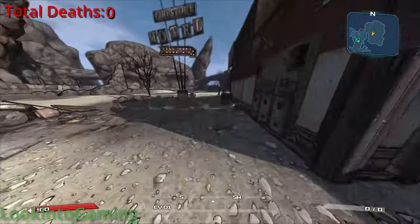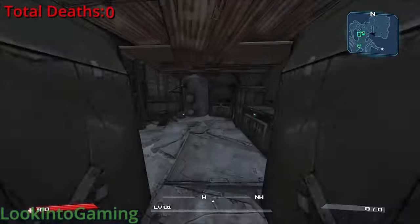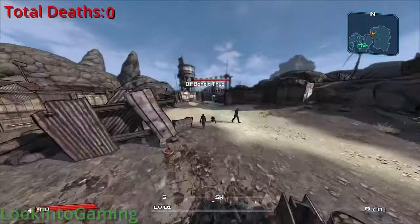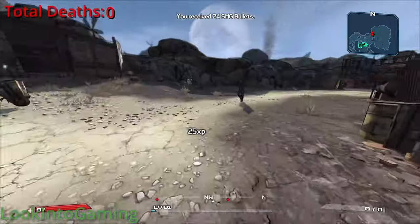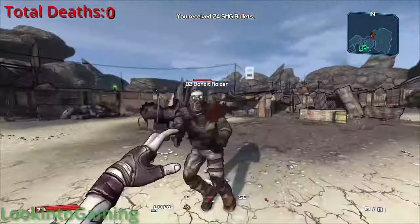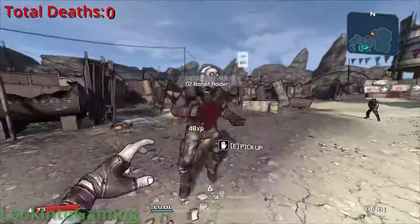I started out by searching the entire first area and discovered this spot for the first time, but I didn't find any gear. Since I know that melee only is viable for quite a bit, I also decided to use my gun just to make things go faster. I would have swapped gear if I found a new weapon.